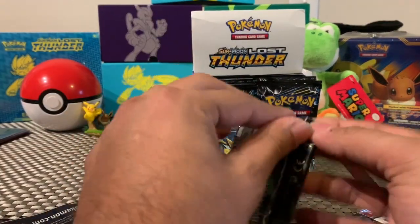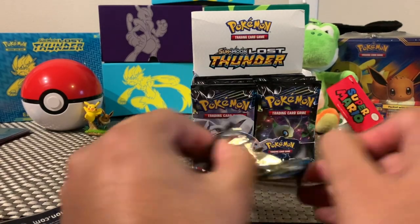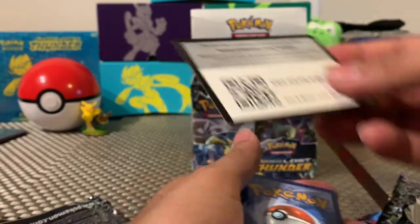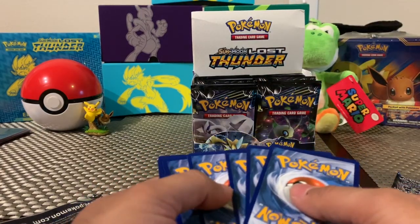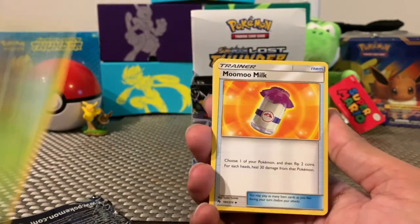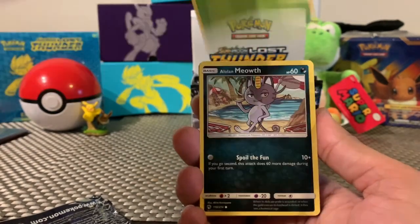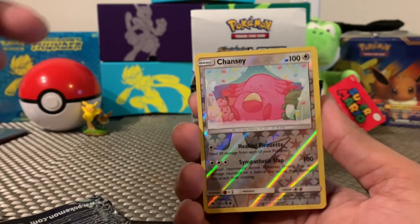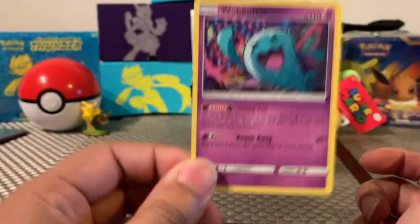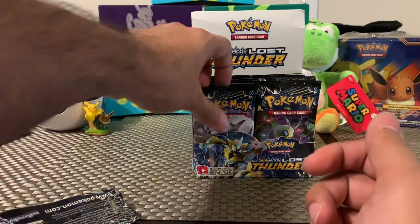Next one — Celebi. I definitely don't mind getting that. I don't remember if we've pulled a Celebi Prism card so it'd be pretty cool to get one of those. Here's the code card. We've got a Steel Energy, Counter Gain, Ariados, Moomoo Milk — which gives you 100 HP if you play the video games — Stunfisk, Chikorita, Meowth, Chansey Reverse Holo, and for the rare we got Wobbuffet. My least favorite Pokemon, but he's one of Team Rocket's Pokemon.